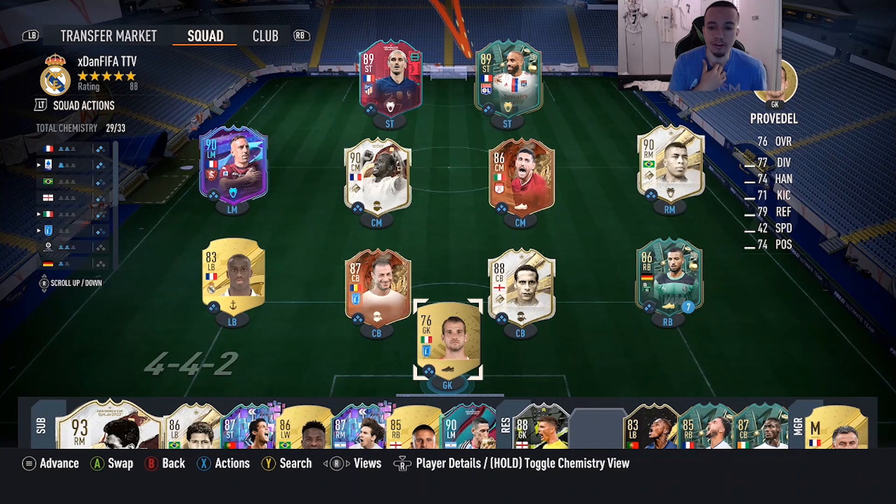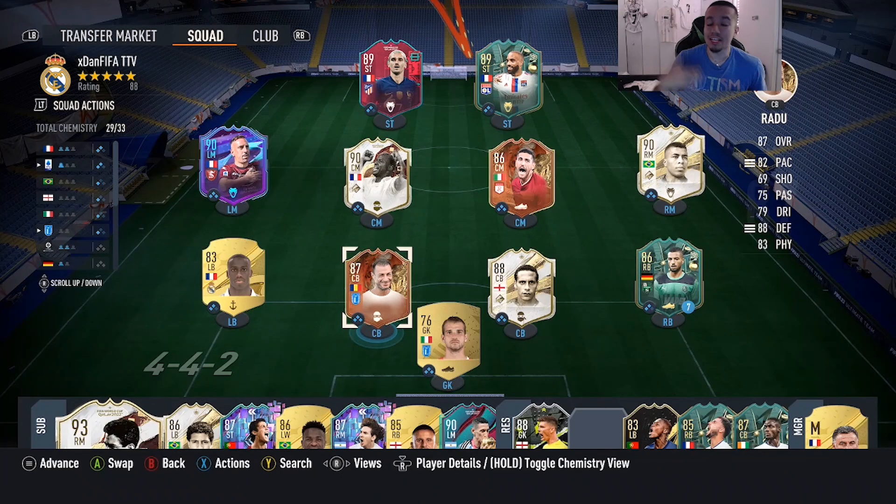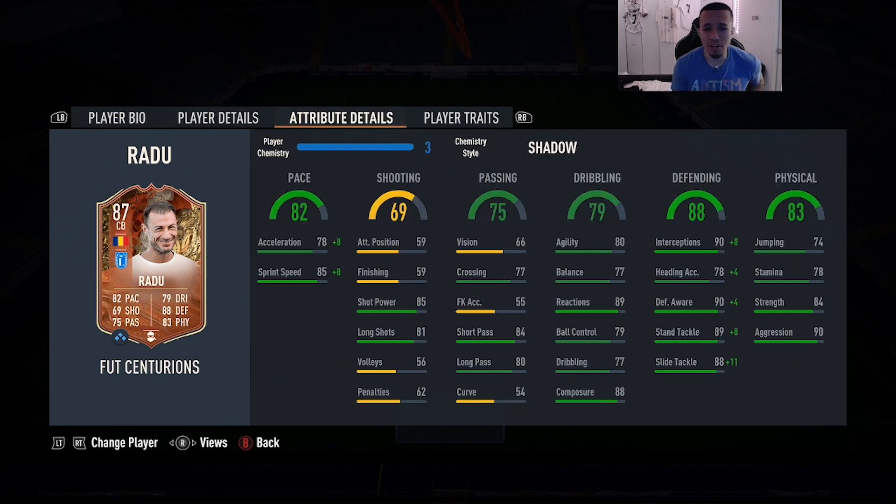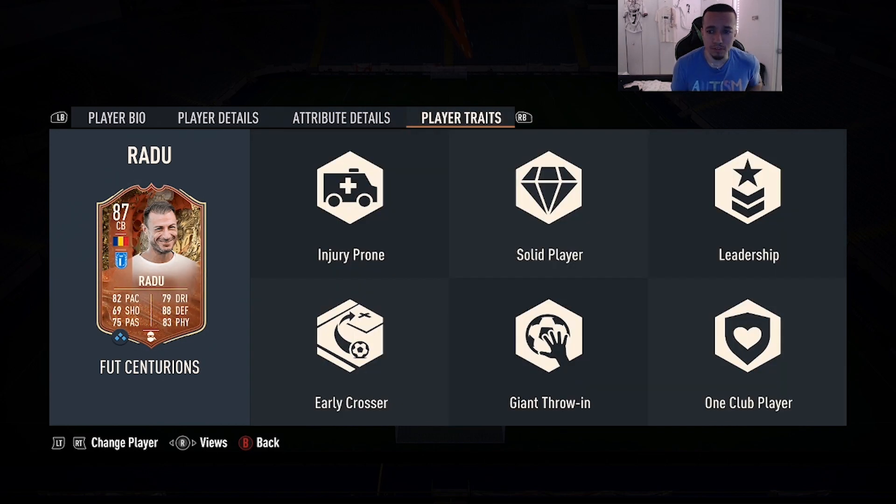Welcome to another video on the channel. Today we're going to review an SBC that EA dropped earlier — 87-rated Radu. He looks pretty decent and is really cheap, under 50,000 coins. He's six foot, medium/high, left foot, three-star/three-star skill moves and weak foot combination, with 82 pace, 69 shooting, 75 passing, 79 dribbling, 80 defending, and 83 physicality.